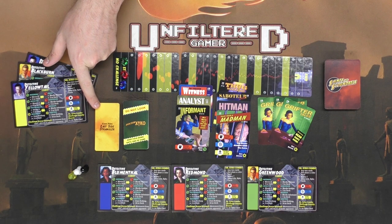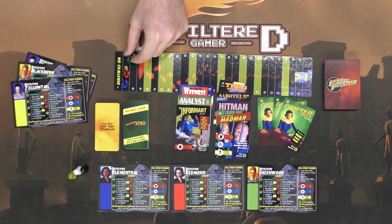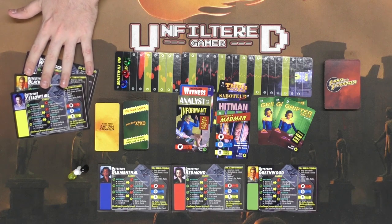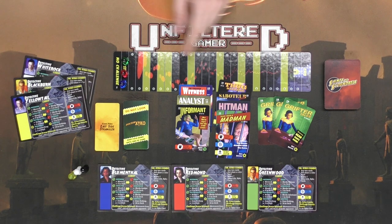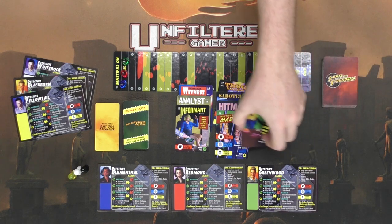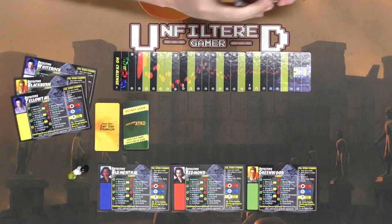These are the case file cards. Whenever your meeples hit one of the yellow spaces, you'll draw them, and based on what they say, you'll either be able to utilize them instantly or may choose to wait. These are the additional character cards. The board has three different spaces and you put them together based on whether it's a four, five, or six player game, or a two or three player game. Shuffle this deck of cards along with all of the other cards in it as well, then deal out two cards to every single player in the game.